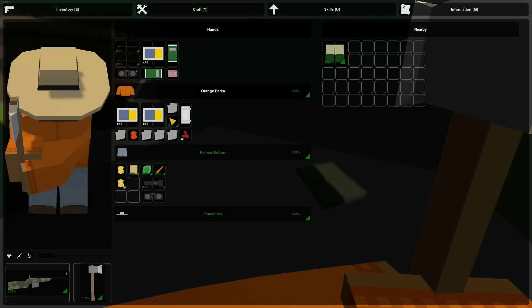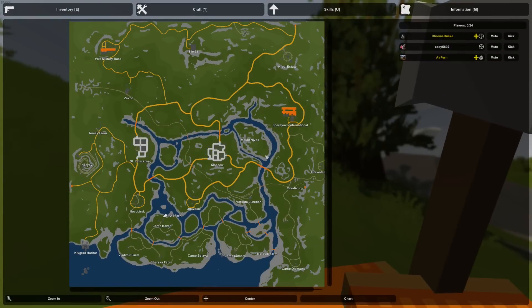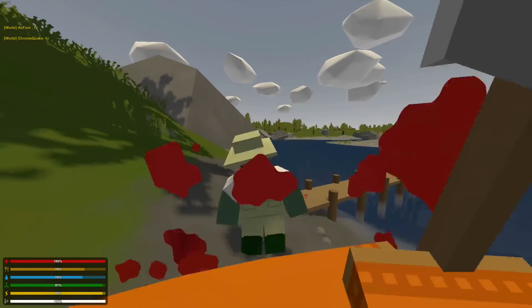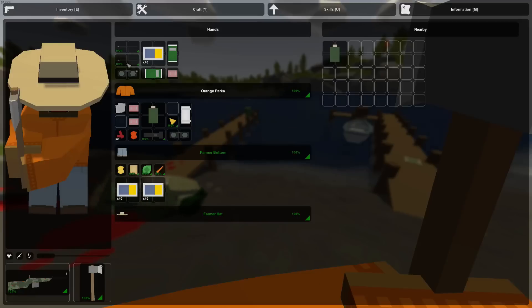After a successful looting session at what I believe is Camp Kazan, I've accumulated quite a bit of loot — a ton of ammo, three dressings, binoculars, some farming supplies and food in case I want to start a base, and also a bedroll.